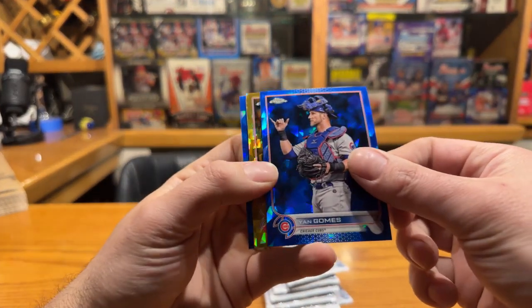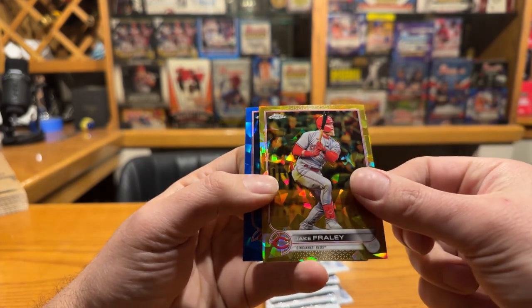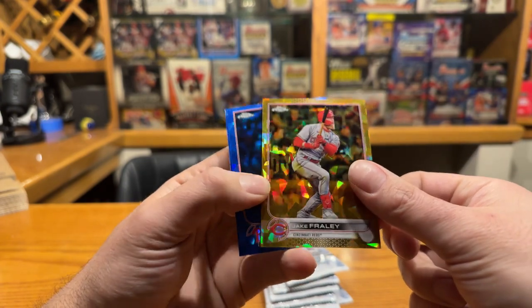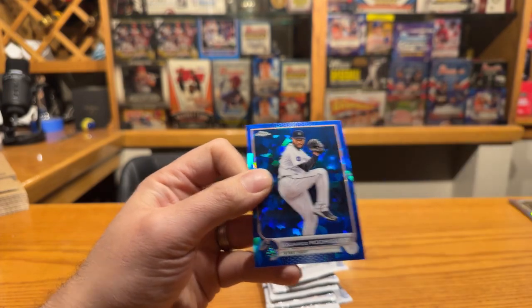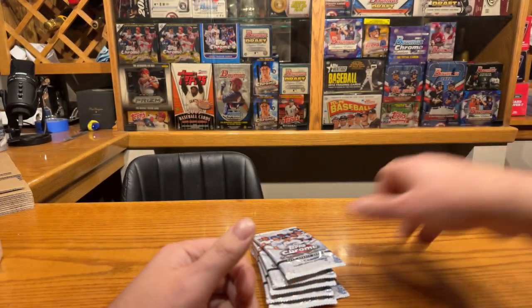Jan Gomes - we got our second parallel here and it's Jake Fraley, Nick's teammate. I think he's still with the Reds right? That's going to be numbered to 50 again, that's another gold. Brad Hand, Eduardo Rodriguez - hopefully this means this is one of the hot boxes, but we will see.